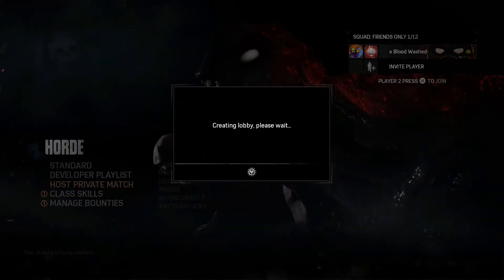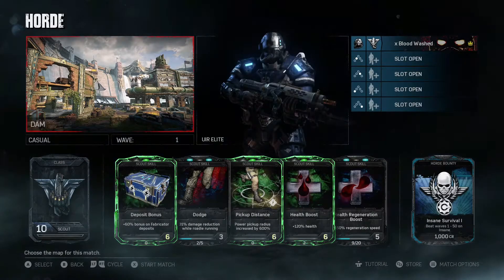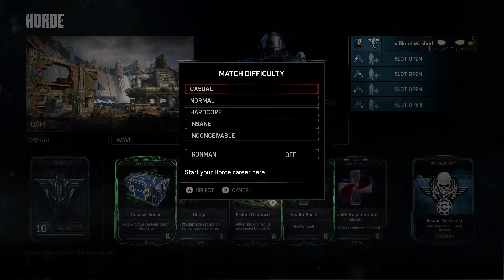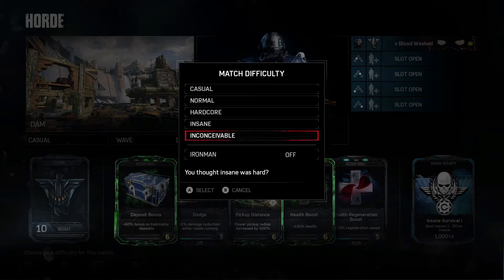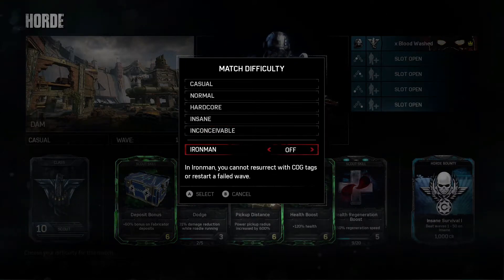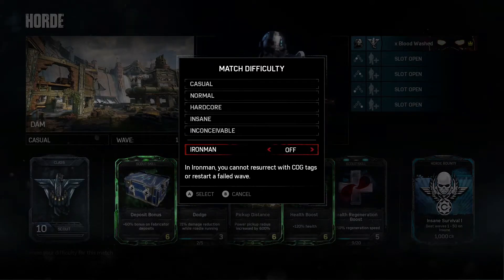Honestly, I thought it was on by default, but I tweeted Octus and he said that it actually is an option. Now, first of all, if you're not aware of match difficulty, this is where you can toggle Iron Man on and off. And if you have Iron Man on, you get an extra 5% XP and credit gain. So, you know, it's an interesting option.